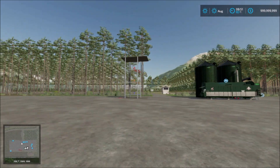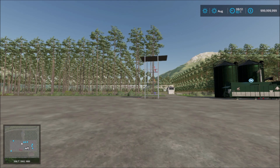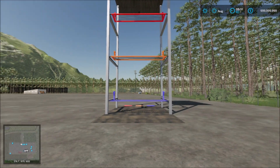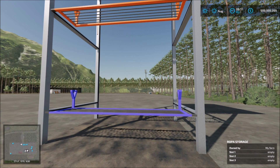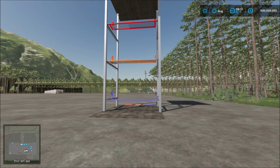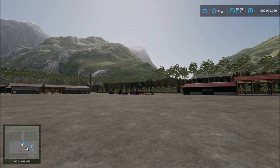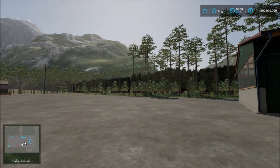Next we have the Europa 4M Cutter Storage. So you can put your four meter cutters here and it will store them. As you can see there, it has one, two and three slots. So you just drive up and store however many four meter cutters you have.